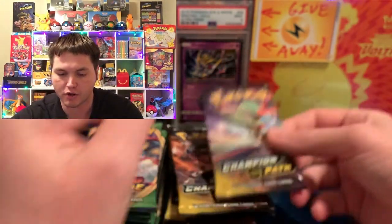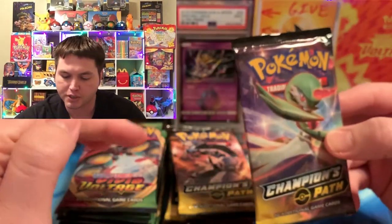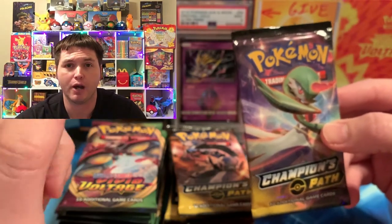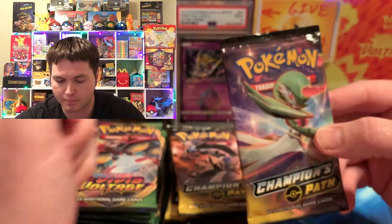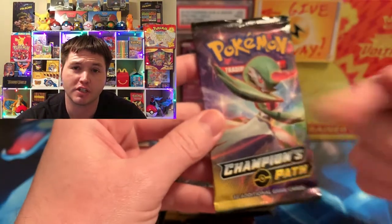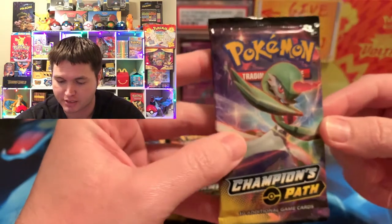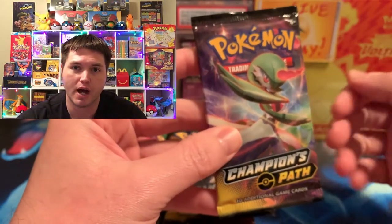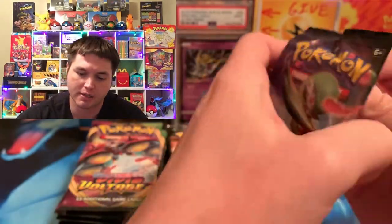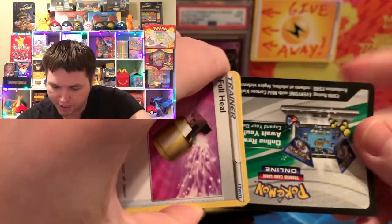So we're going to go ahead and get started. So far, Vivid Voltage won the first battle by a little bit — you can check out my set battle playlist. And then Champion's Path took the second battle between these two sets with a Hatterene box. A Shiny Charizard was in the Hatterene box, so it took that second win. So now they're tied one and one. So let's see what today brings.